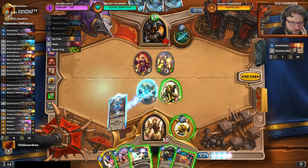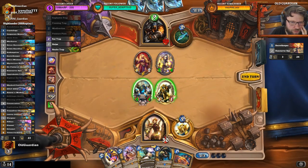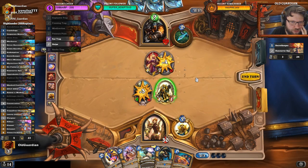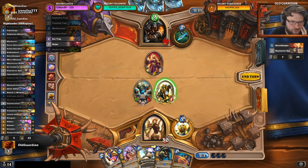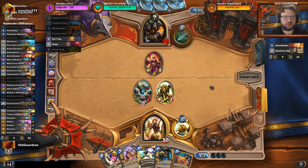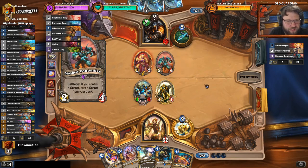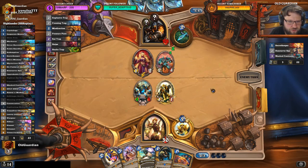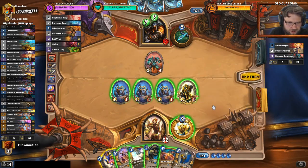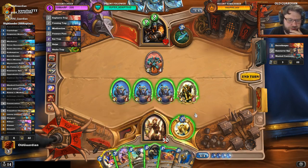I think I probably need to play the Replicating Menace here — that bypasses Snipe. Then I can kill this one. There are no snakes. And this one goes face. So Rat Trap or Snipe is the current secret. And now there's a random secret to go with that. It could be an Explosive Trap — that might be the reason he did this. I don't really want to play Bellringer Sentry out there just to get Sniped.